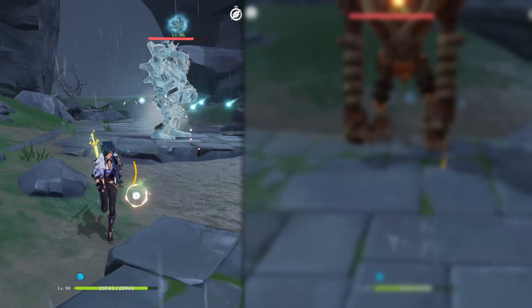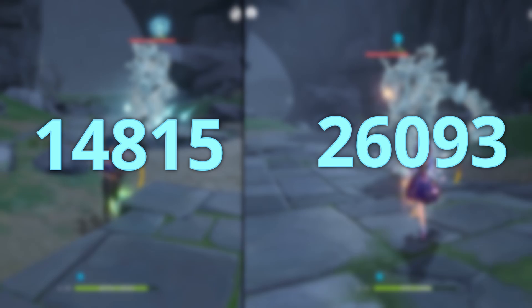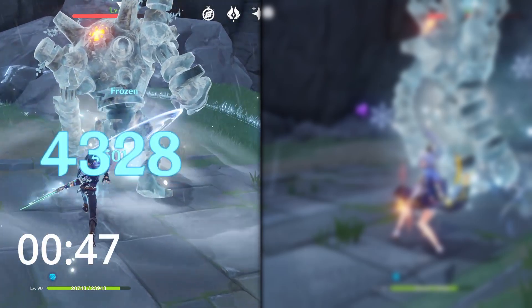Let's get started with the E-ability. As you guys can tell, Kaeya does around 15k and Ayaka on the other hand does 26k. One thing we have to keep in mind is Ayaka has a longer cooldown at 10 seconds compared to Kaeya who only has a six-second cooldown.